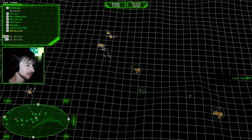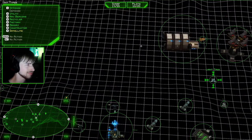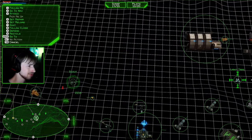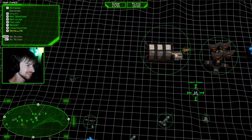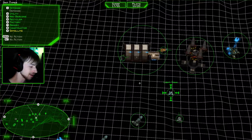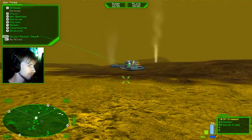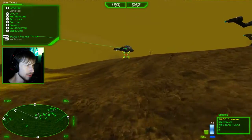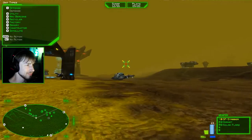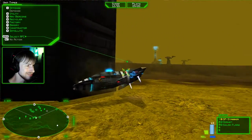I can select and command my units to do whatever. For example, I'm going to have this scout go to the hangar. He is now going to the hangar to get repair, and you can see his health going up. I really like to mainly play from the first-person perspective. When I build a hangar, units always choose to go to the hangar first for their repair. If there's not a hangar built, they will get their repair from the armory. This scout got stuck in the hangar — he's like in suspended animation.